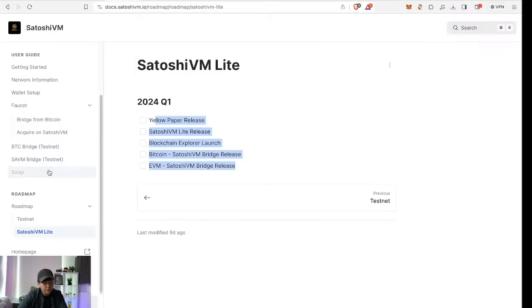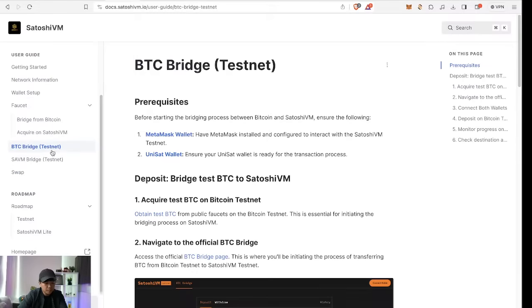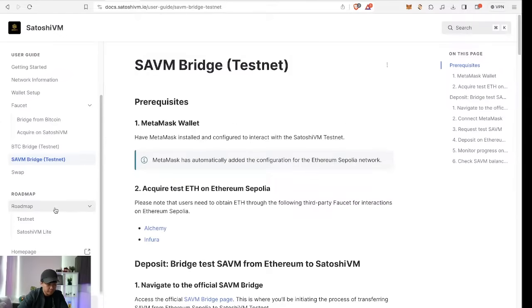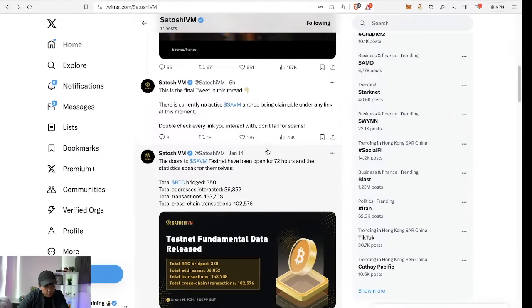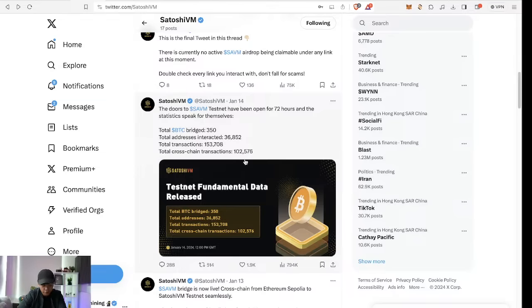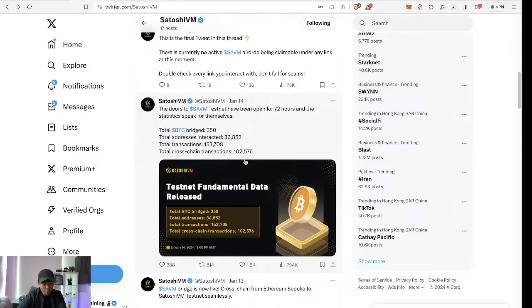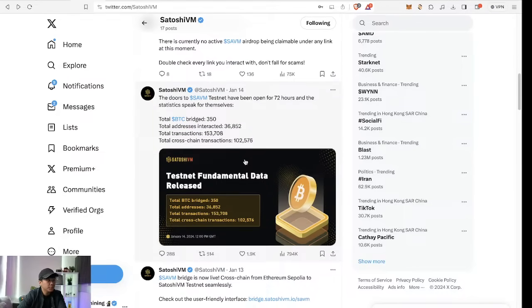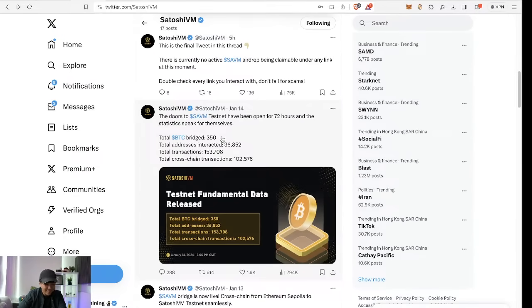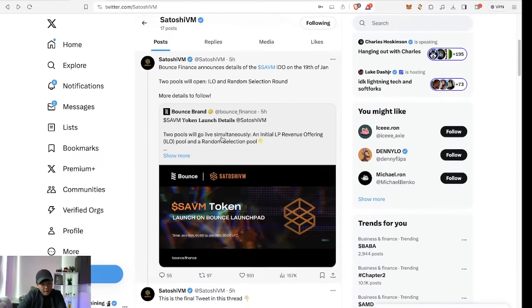For now, the only things you can do on the testnet are the BTC bridge and the SAVM bridge, which is basically Ethereum Sepolia. The numbers speak for themselves — it's already insane. It's kind of over-farmed but the airdrop space across different ecosystems is so competitive, so you have to pick your battles. If you are big on ordinals, Satoshi VM is the play here.